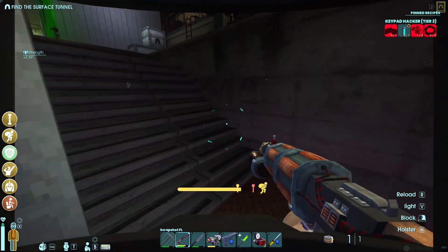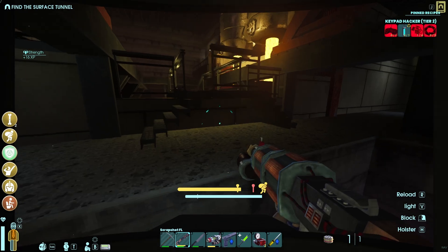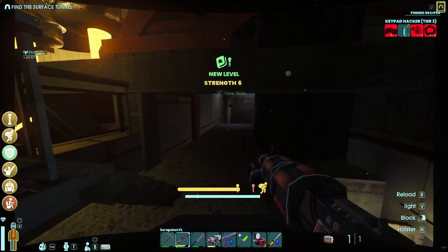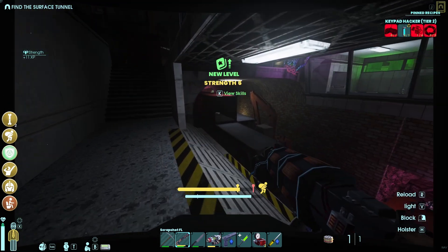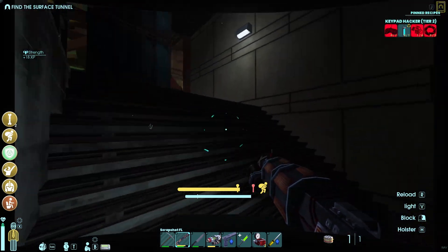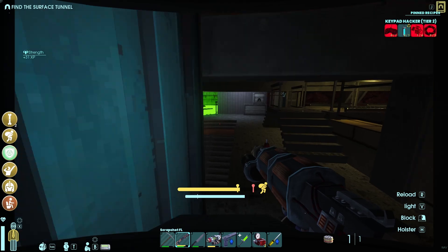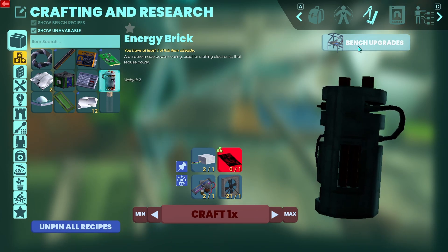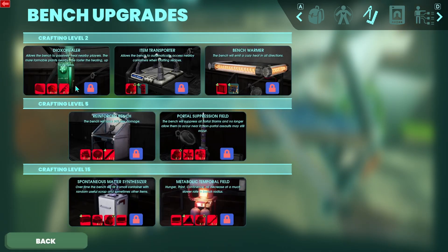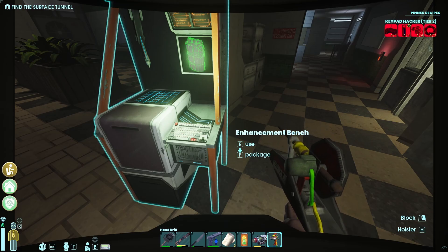There's one here in this area — just for reference. This is also where one of the steel cables is. Come up the ladder and around, and you can come in here and there'll be one right here. Don't forget that you can do bench upgrades — there are some very good ones in here, like healing you when you're near it, or the best one in my opinion: allowing the bench to automatically access nearby containers for crafting so you don't have to go pick them up.